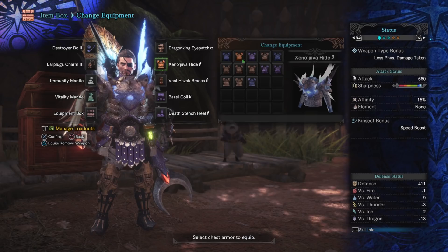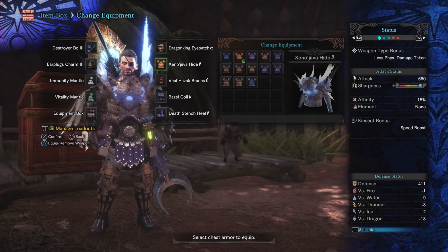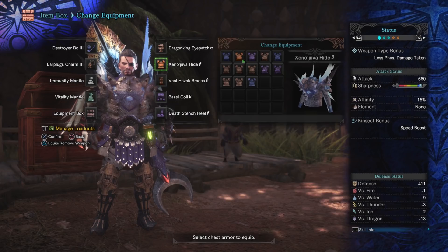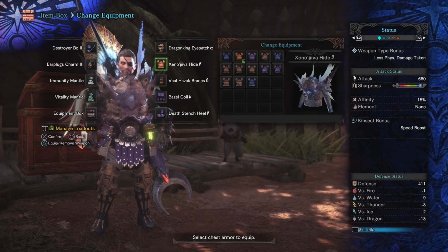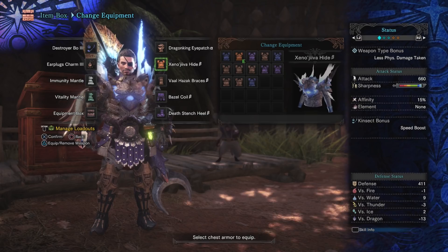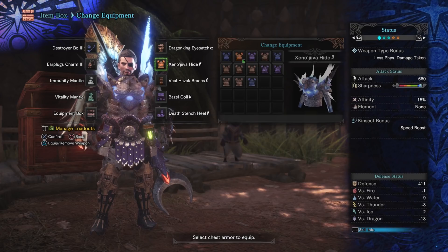Running the numbers assuming white sharpness on both: with the Destroyer Bow you only need two points of Handicraft to reach white sharpness, versus four with the Diablos. At 1.32 sharpness, the Bow comes out to 871 damage after sharpness and the Tyrannous to 976. The Tyrannous dropping to 1.2 sharpness is 887 — much closer — so you could run Xeno'jiiva Hide with the Tyrannous at blue sharpness, but pushing to 976 is worth it if possible.